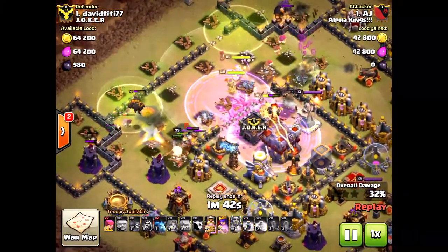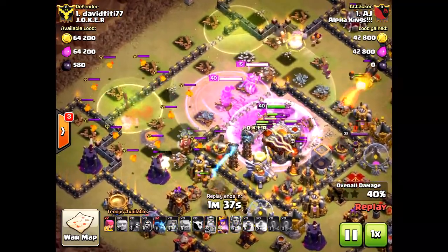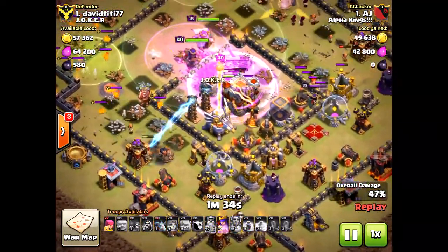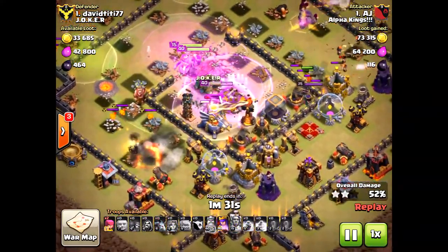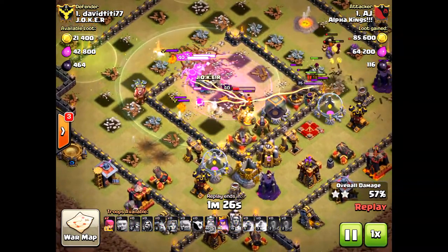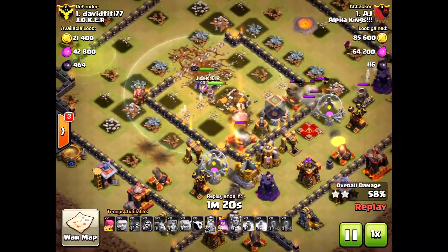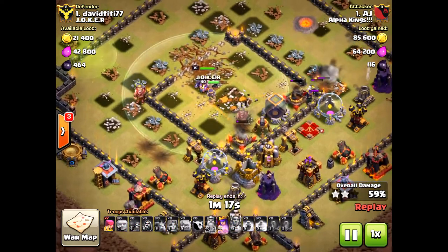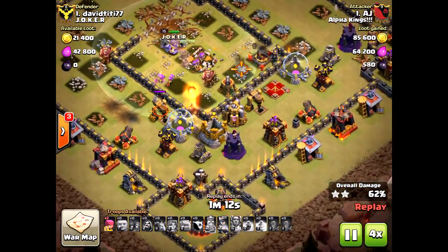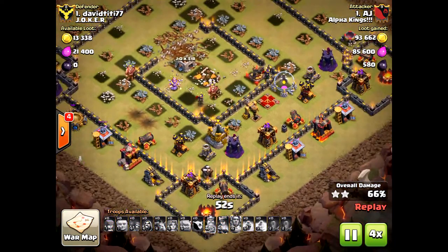It's actually good to bring a rage and a haste with valkyries — haste speeds them up super fast, possibly even better than rage. I'm going to do a video using all haste with valkyries to see how it does. The problem is he couldn't get the three star — he kind of fizzled out at the end. The Grand Warden wasn't maxed, which made it very difficult. But nice two star, AJ!